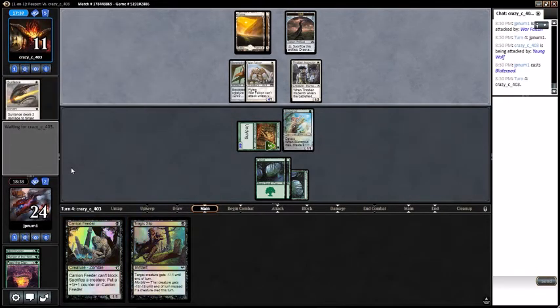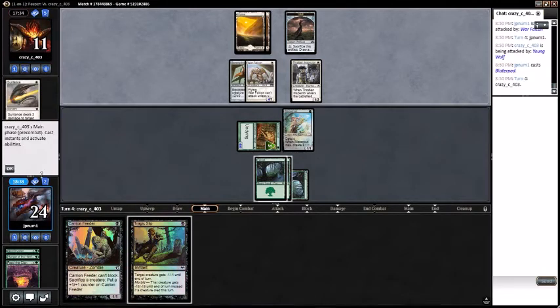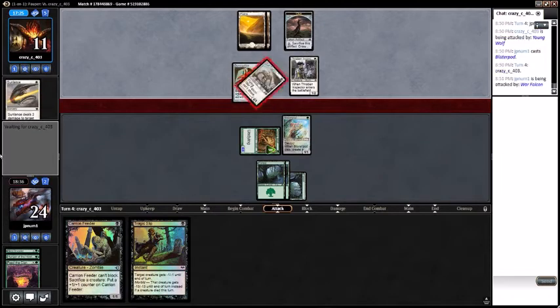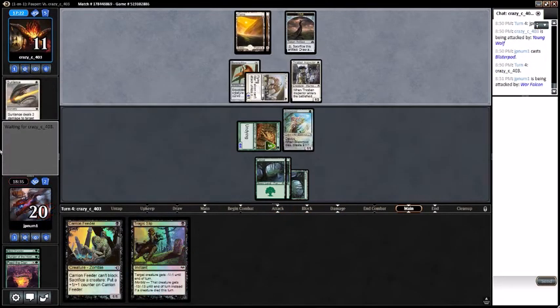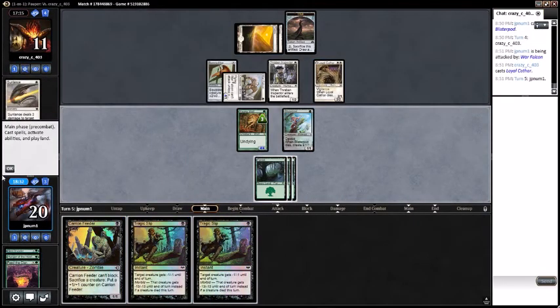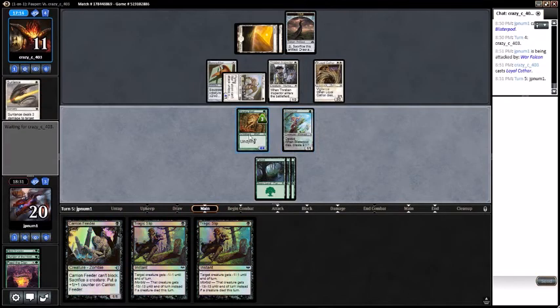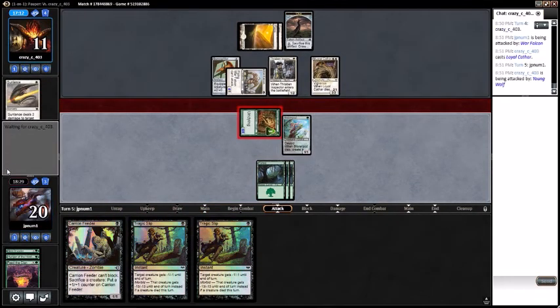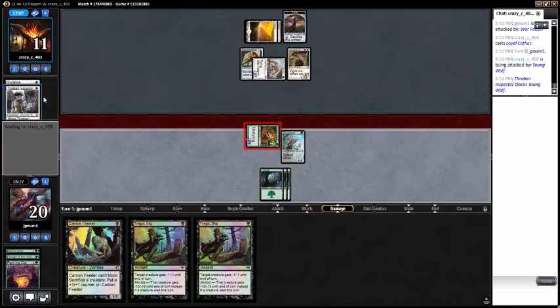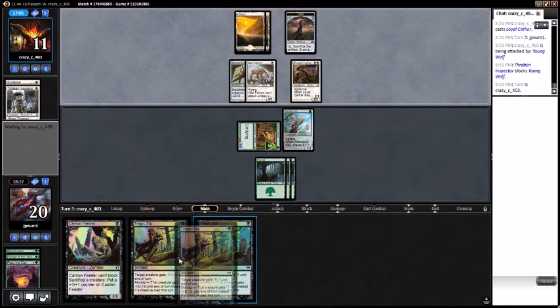Really just need a black source — this game would probably be over if we had one. My opponent decided the race wasn't worth it. Whatever — it dies, transform it — sure. Now you're just messing with me, deck. Attack with the Young Wolf. Just need a black source, just one black source.